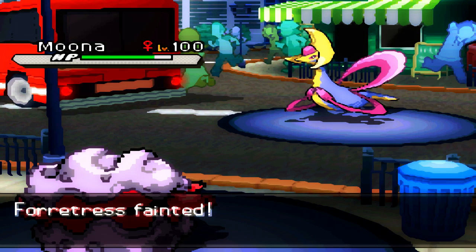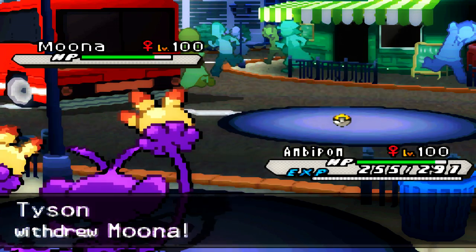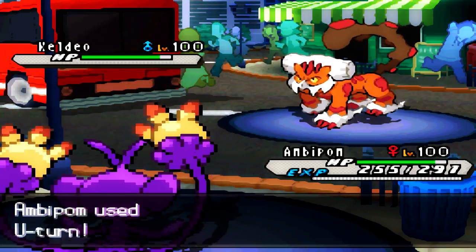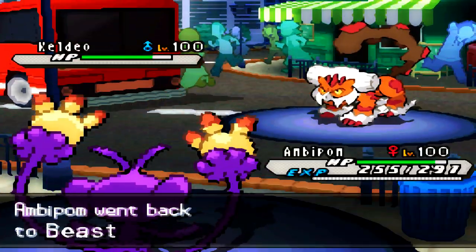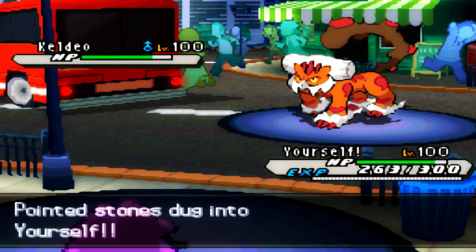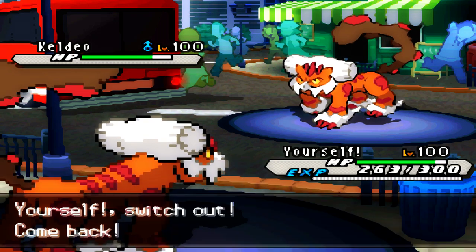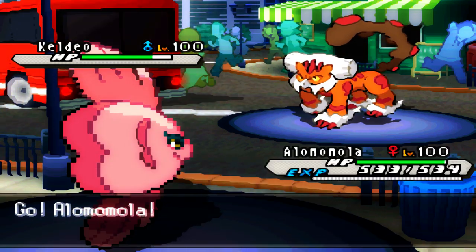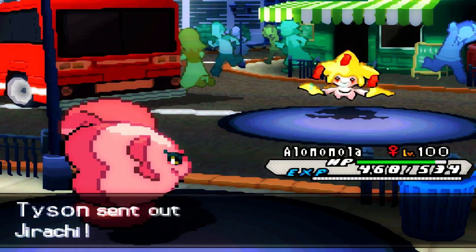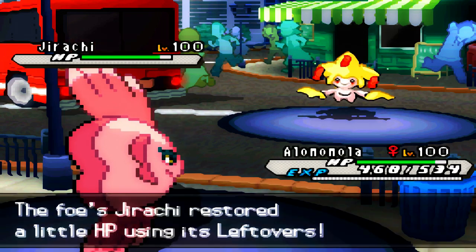I send in Ambipom and go for the Choice Banded U-turn, hoping to get a super effective hit. He sends in his Landorus. I go for the U-turn but it doesn't do much because of Intimidate and the type resistance. I'm going to send in Ditto to scout his moveset — turns out this guy has Explosion. I did not want to risk him going for Explosion and killing my Ditto this early in the game, because Ditto can work out great as a late-game sweeper.